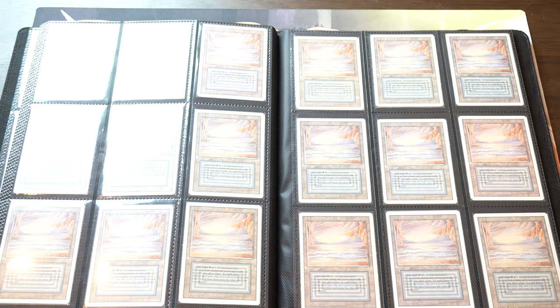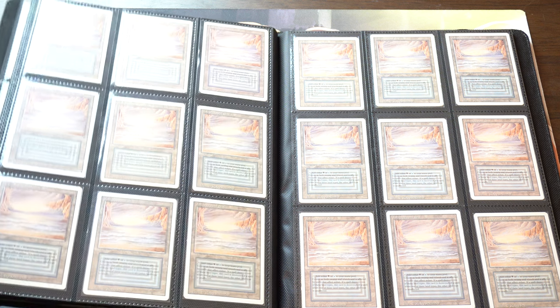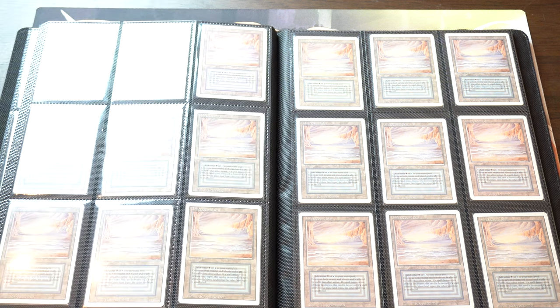I'll definitely bring a loupe so you guys can take a look and test the cards. I've tested every single one of these cards multiple times myself with the loupe — green dot test, all the tests. This is a very beautiful page, actually. It'll be kind of hard to let them go, but you might be like, 'Do you really need the cash? Why won't you just hold them?' — because they are dual lands.